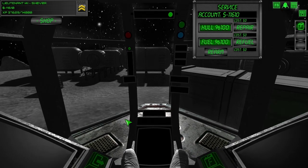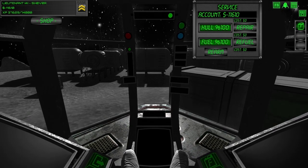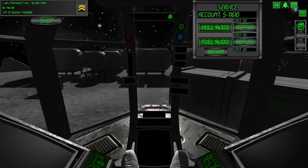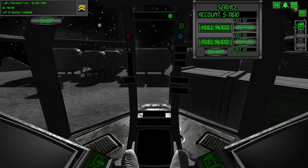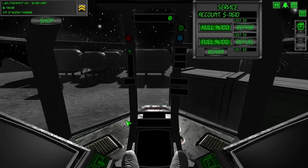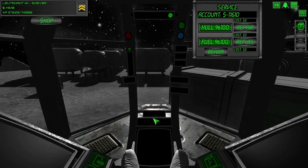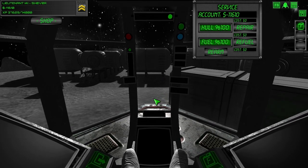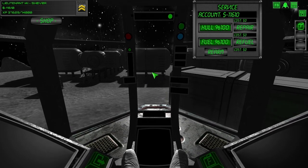Hi guys. I know I said I wasn't going to work on this game anymore, but I've had some free time, and this one particular thing that's been nagging at me for a while was to get this 3D cockpit into the standard build. There's going to be a checkbox that you can check to enable it, and most of it will function kind of like the Oculus stuff does, and I've got some surprises as well.